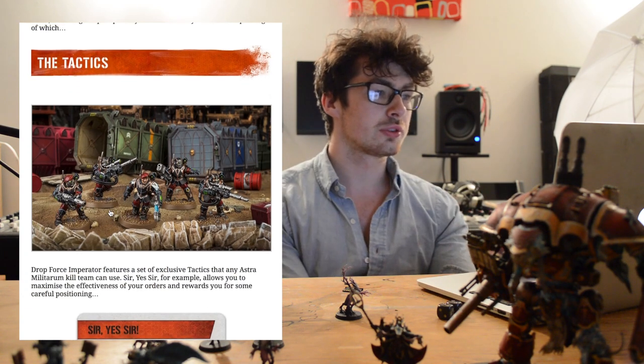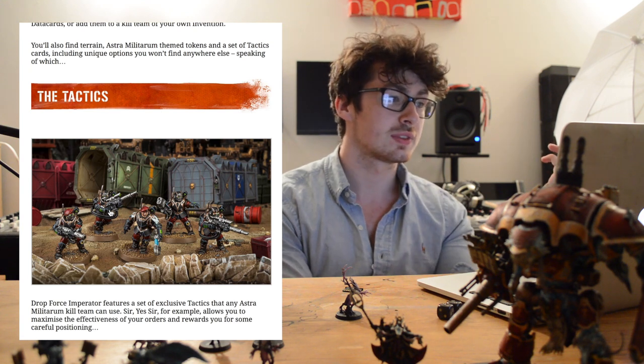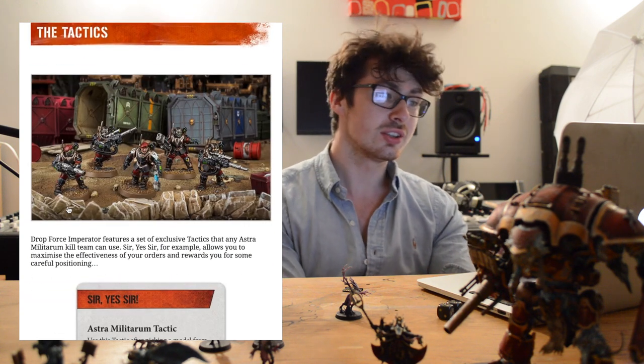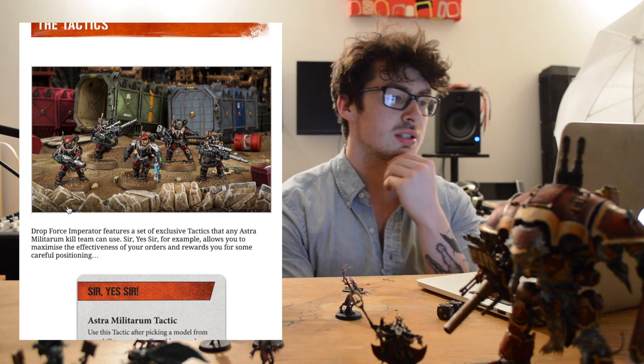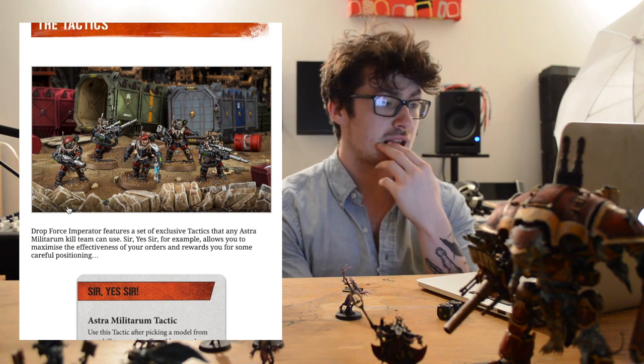Anyway, I'm getting off on a tangent. Let's have a look. You'll also find terrain, Astra Militarum-themed tokens, and a set of tactic cards including unique options you won't find anywhere else. Speaking of which — the tactics! Drop Force Imperata features a set of exclusive tactics that any Astra Militarum team can use.